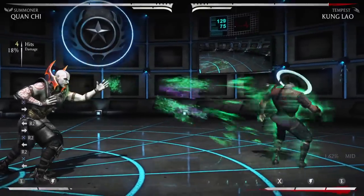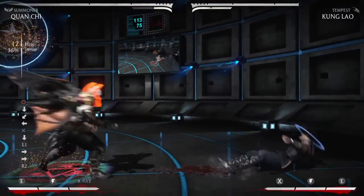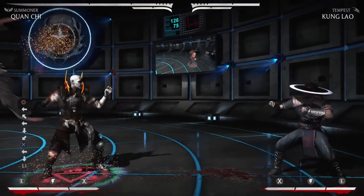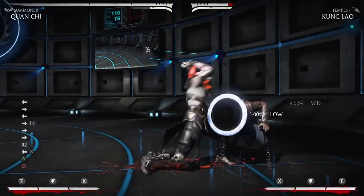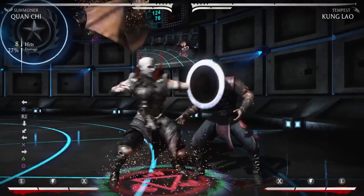Lately what I've been doing is throwing the bat right away after, because you get a free bat summon and then you can use it to get in. So come back here, fireball — you get in for free to do your corner stuff.